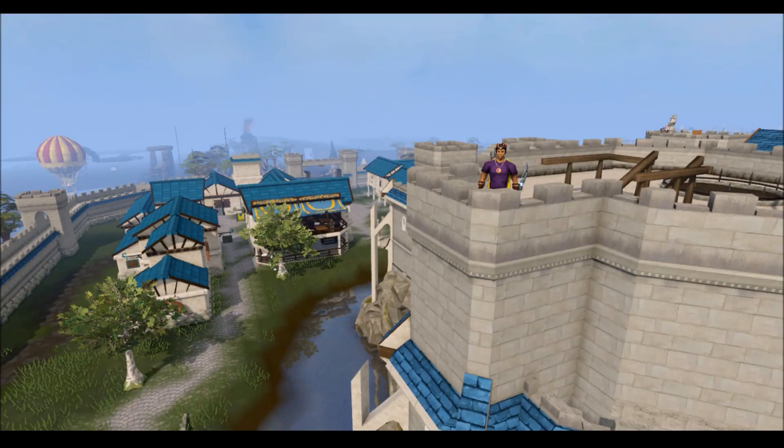Hey guys and welcome back to the third installment of our five-part mini-series. Today we'll be looking at the loot from 25 hard clue caskets. I've already got the caskets so we can skip out all the boring stuff at the start, but if you want to stick around until the end I'll show you how I got the hard clues and maybe some methods that'll help you get them yourself. I'll meet you down at the bank now and we'll start opening them.